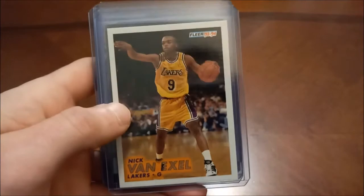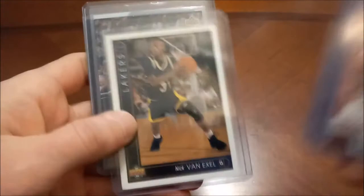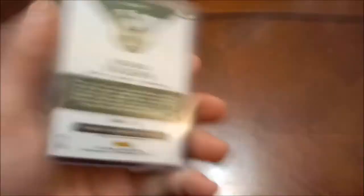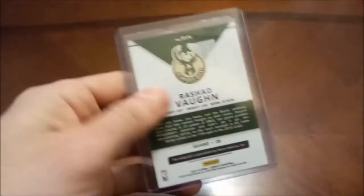Jonas Valanciunas rookie card. Nick Van Exel — we've got a bunch of his. There's his Fleer, his Hoops, Stadium Club, and Upper Deck, and then here's an Upper Deck insert, Rookie Standouts. Keith Van Horn — number two overall pick, also had a solid career. There's his Skybox Premium. And then Rashad Vaughn autograph out of Panini Complete, not numbered.